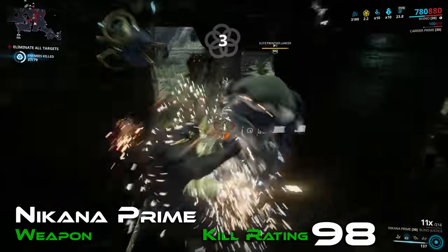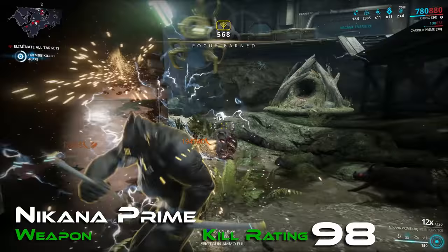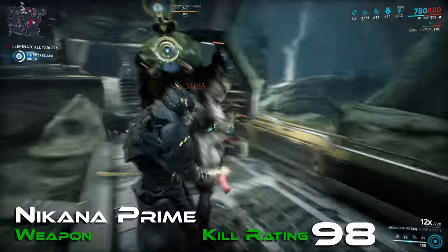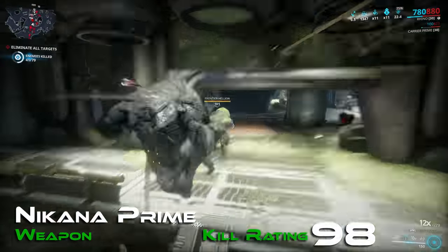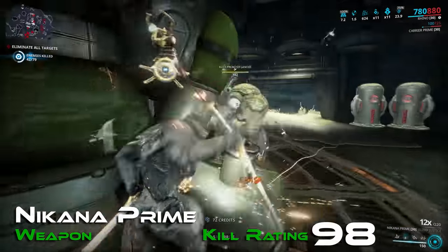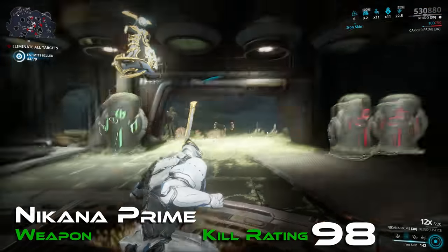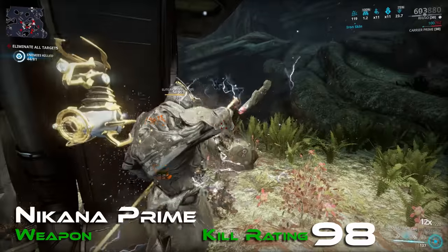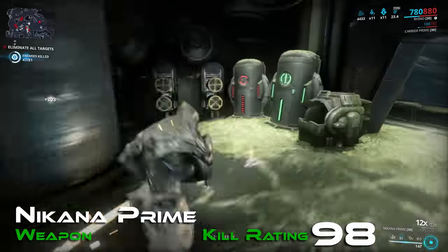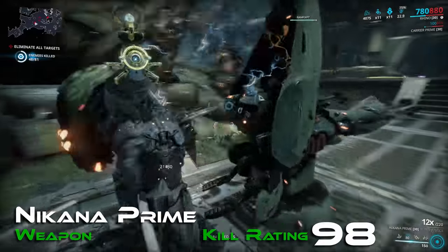Sitting pretty in a very close 3rd place with a kill rating of 98, it's the one-handed Nikana — Nikana Prime. In itself, this weapon is a punishing slash beast which will cut through enemies with no problem. In addition, Nikanas like Nikana Prime are compatible with the Amalgam Daiku Target Acquired mod — so long as you're happy to equip the Daiku primary, you gain constant lifesteal on your melee attacks, adding a sweet extra to an already devastating weapon.